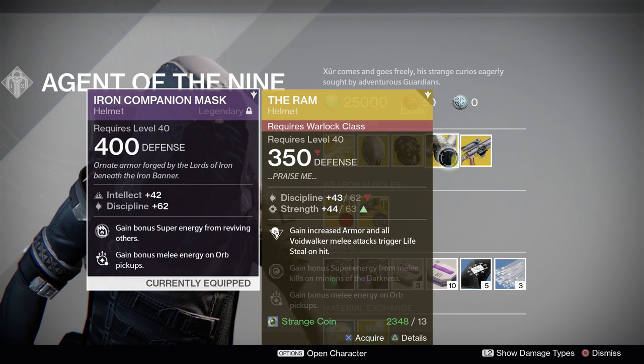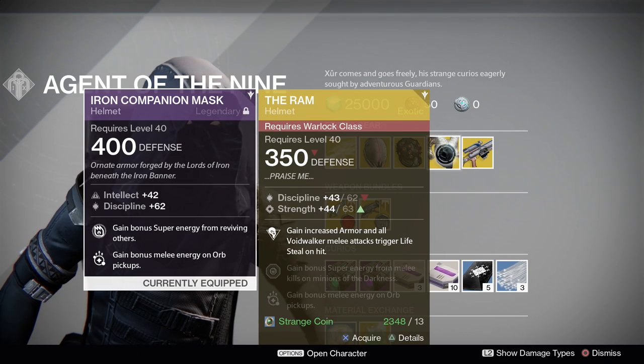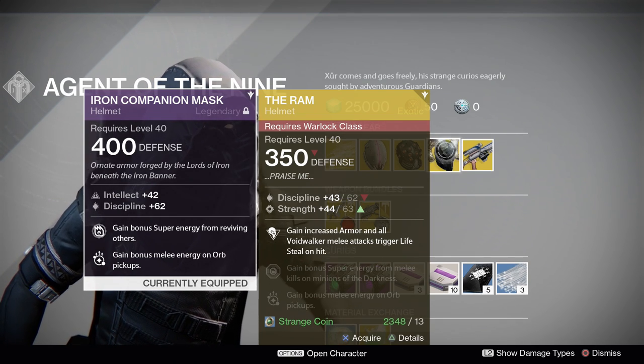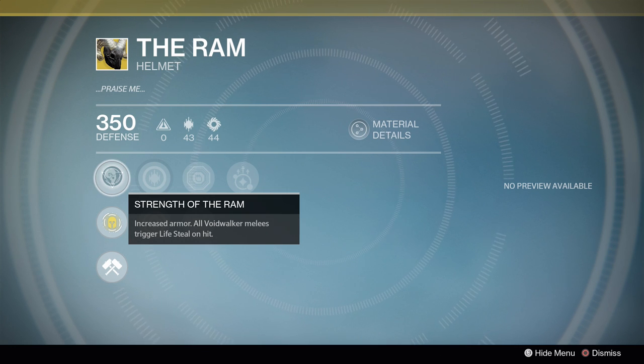However, The Ram — that's not something you should pass on, especially with a Discipline and Strength roll. It's actually high too: 62, 63. The Ram's thing is it increases armor no matter the subclass that's wearing it. This is capable of getting some of the max rolls for Warlocks.